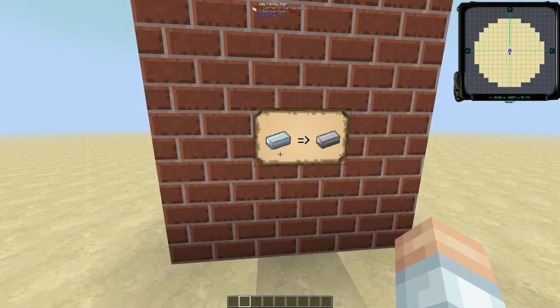Steel is used in a lot of recipes from a number of mods including Railcraft, Solar Expansion, Immersive Engineering, and Industrial Craft — and I might be forgetting a few. A number of those mods have massive multi-block structures for crafting steel out of processes that happen to mimic real life.